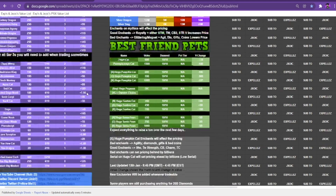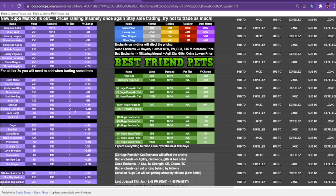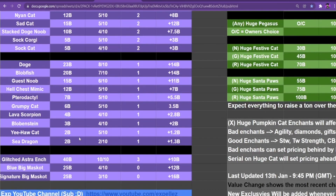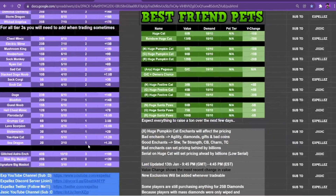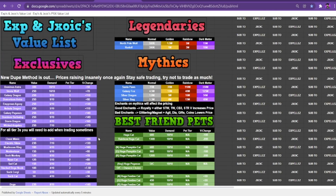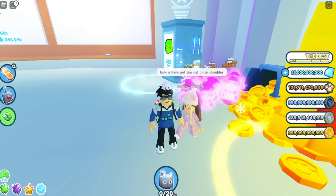Everything is going off the chains. Even the Yeehaw Cats are worth 2 billion. The Sea Dragons, the worst exclusive in the game, which still has very low demand, are worth 2 billion. This is not allowed. Preston, this has been going on for too long. Please fix duping. It's been here for too long.